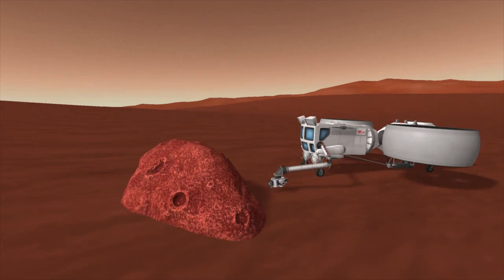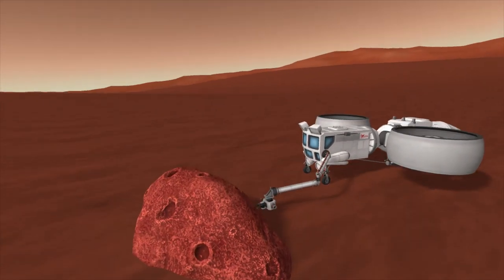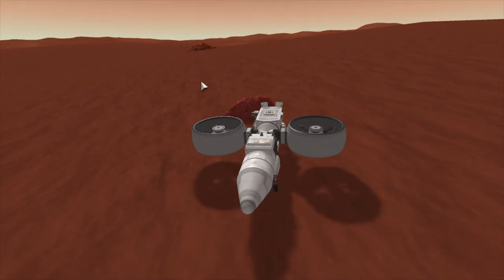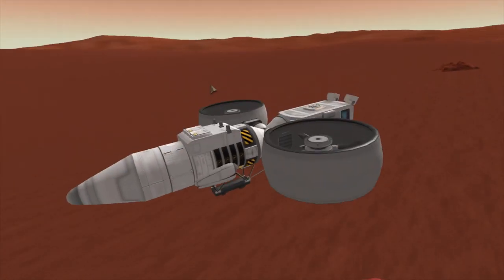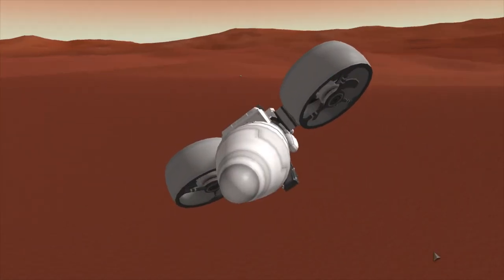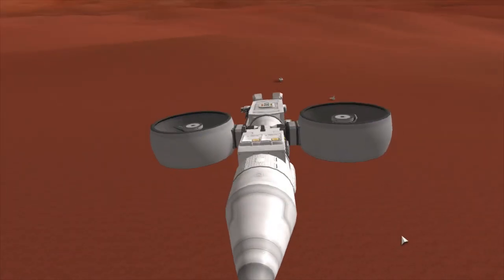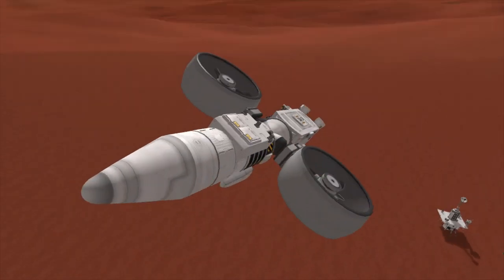There you see my scanning arm. Science - instant science. So that's it for the design of the Hornet, as I'm calling it. Successful flight on Duna. It was a lot of fun. Not a successful landing here in a second, as you'll see, but definitely a fun video to make.